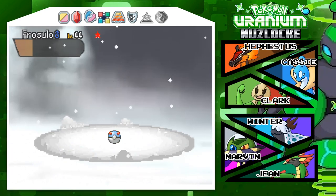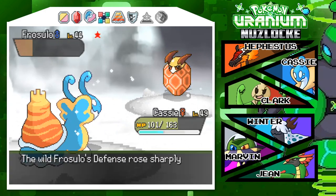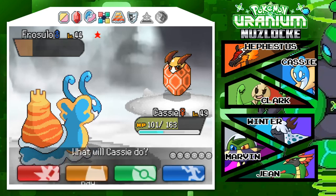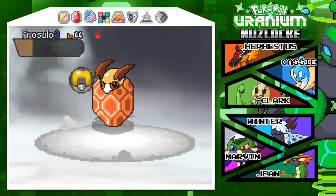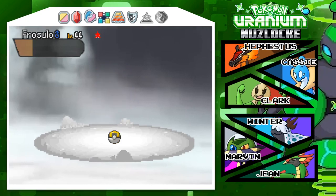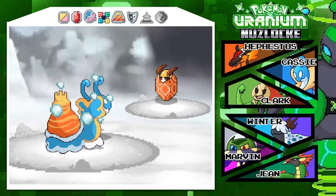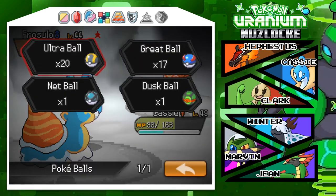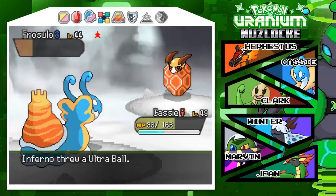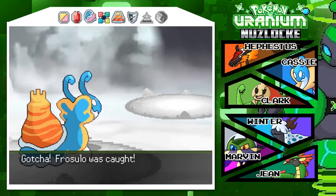One wiggle. Two wiggle. Three... oh, come on. Come on — this thing looks so cool. We'll throw an Ultra Ball real quick. I don't have any status moves that can put it to sleep or anything. So close. All my moves are just attack. Hephaestus is pure attacking. Cassie is three attack, one HP recovery. Yes! We got it — we got the Frozulo!